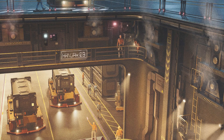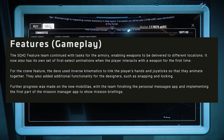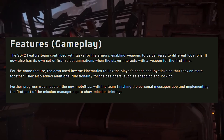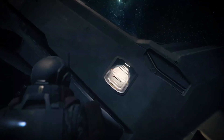Back in September we got this little tidbit in the feature gameplay section of the Squadron 42 monthly report. In the second paragraph it says: for the crane feature, the devs used inverse kinematics to link the player's hands to the joystick so they animate together. They also added additional features for designers such as snapping and linking.